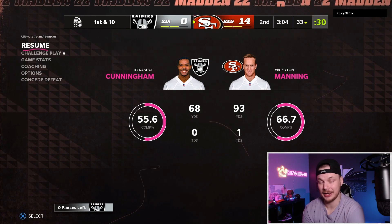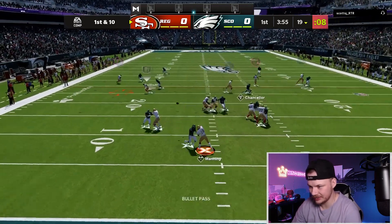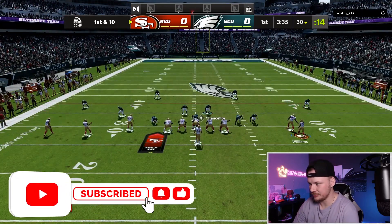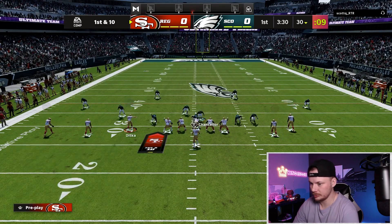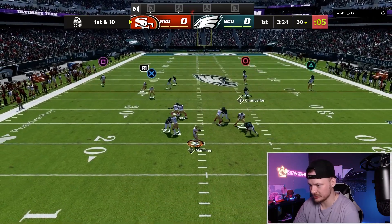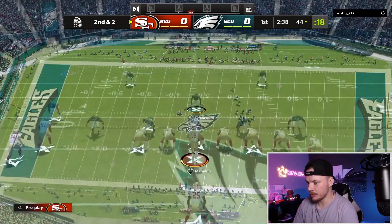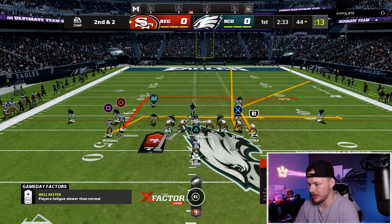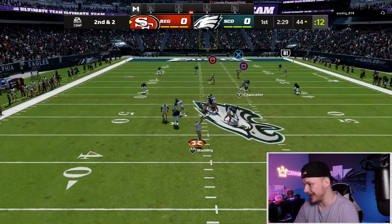Two really quick games. We'll hop into one more. Coming out in empty once again. Blitz off the edge — get it down to Reggie right away, make a guy miss. He ran cover two last play, which we can hit some big plays on if we can get time. More backing off now — we'll just check it down and pick up those easy yards. Good start. We're going to come down to single back wing stack. You can basically cycle between these two formations and have such a solid offense with the ability to beat anything.